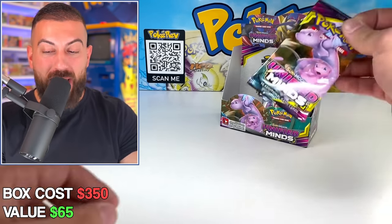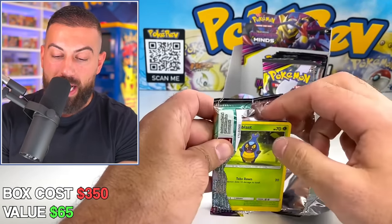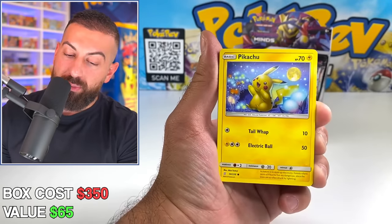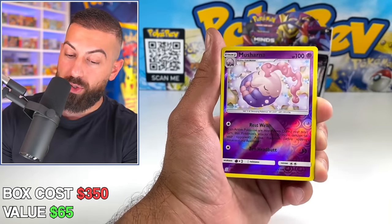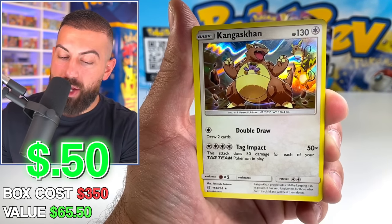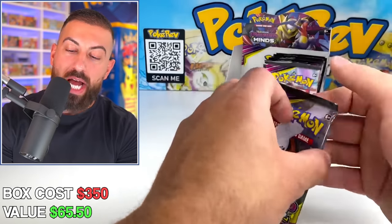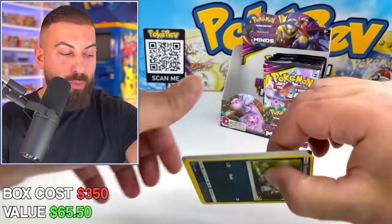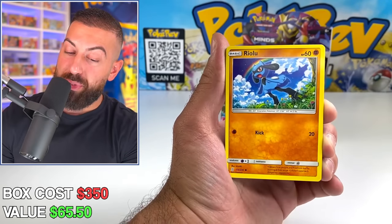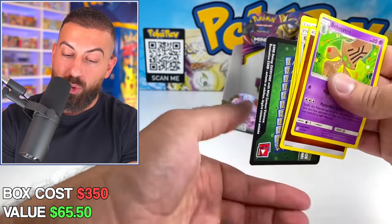We've got to get to $100 right now if we stand a chance. One massive PSA 10-worthy pull would make it worth it. Kangaskhan — that's actually a very cool holo card with the two Raichus in the background. Starting off the right side with a holo hit! We need more! Only one full art so far, but luckily it was an alternate artwork Tag Team card, which is extremely helpful.